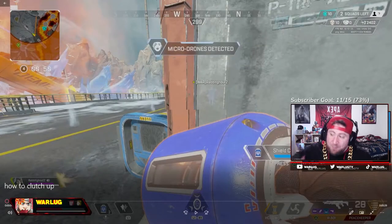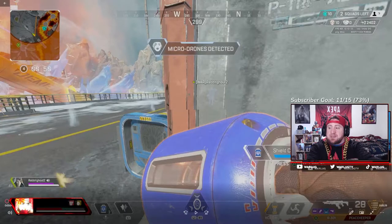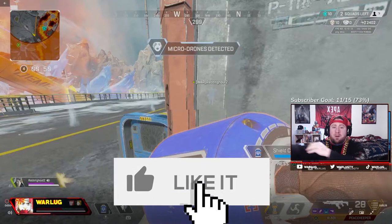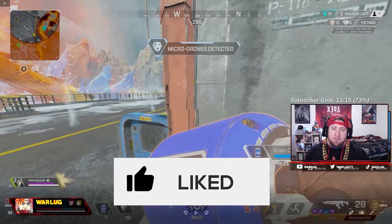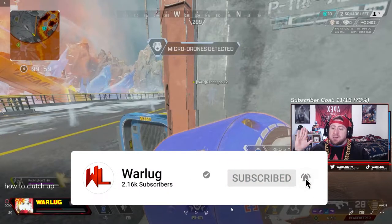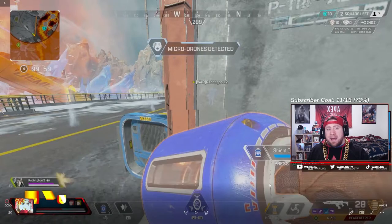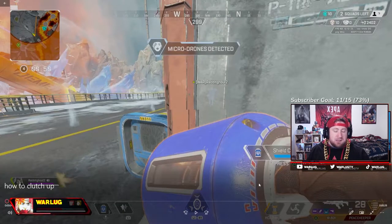What's up guys, War here. Today we got some brand new stuff that we're adding to the channel. Tonight we're going to be giving some tips and tricks to help you improve your gameplay inside Apex Legends. Tonight's topic: we're talking about jiggle peeking — the art of jiggle peeking, what it is, how it helps you, and how you can add it to your arsenal to improve your gameplay inside Apex.